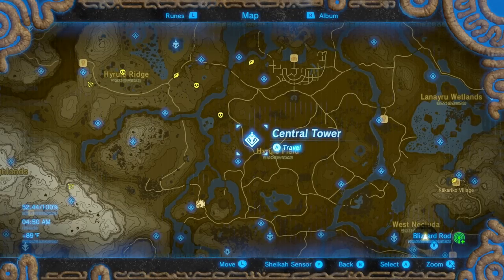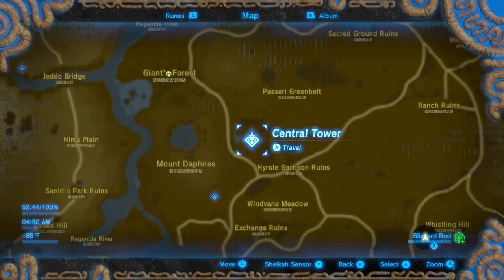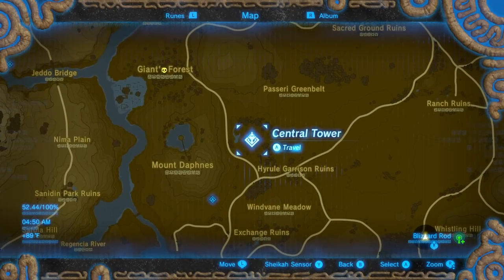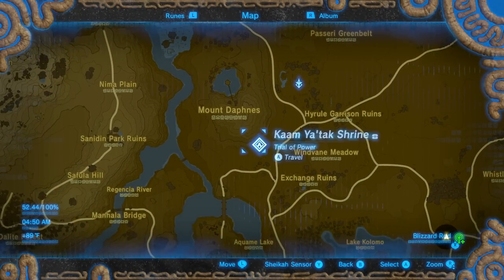So far we've done Wasteland, Eldin, Akala, Gerudo, Lake Farron, Monorue, Hatino, Dueling Peaks, and the Great Plateau. Now, because of your requests on the previous video, we're going to be doing Central Tower, which is located right in the middle of Hyrule Field — pretty hard to miss. If you go directly north from the Great Plateau you'll find the tower no problem.